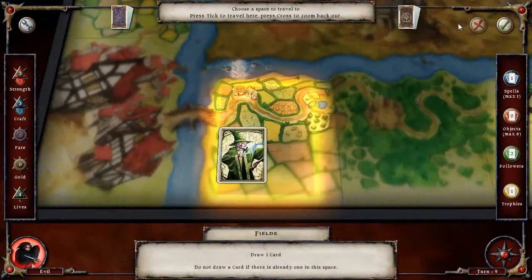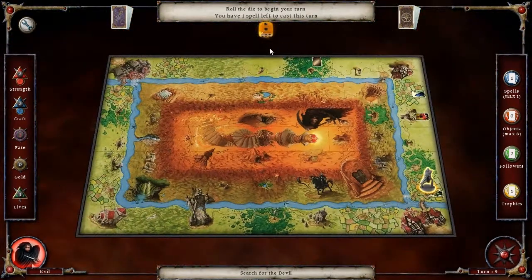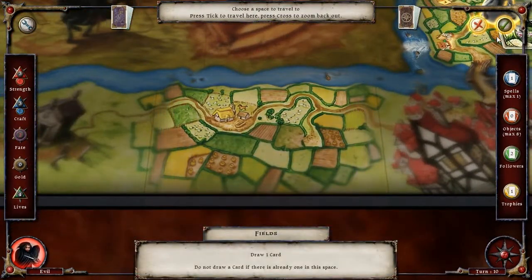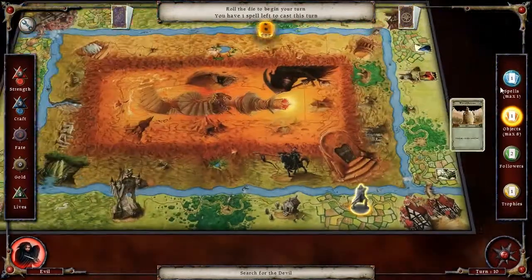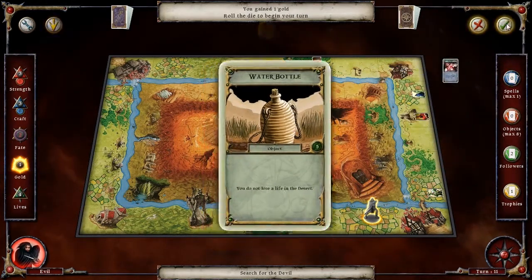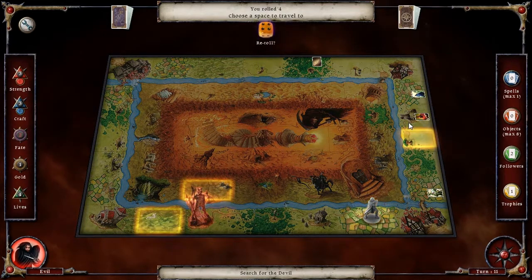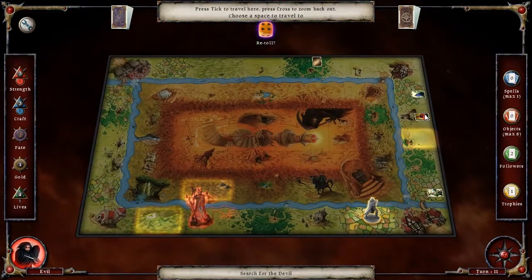Wraith. Hey Mr. Sorcerer, how you doing? Enchanter — how y'all doing? Ooh, a bottle of water. I will certainly be able to use that. And now I've turned it into gold. Do I really need to hang around the runes? Now that there's a sorcerer there, I don't really need to.